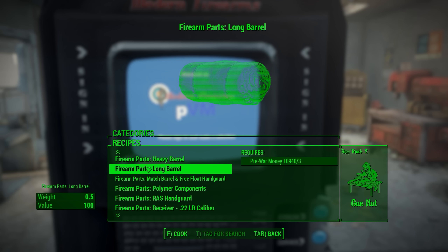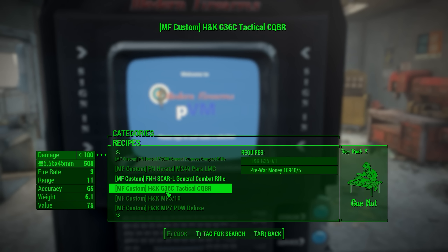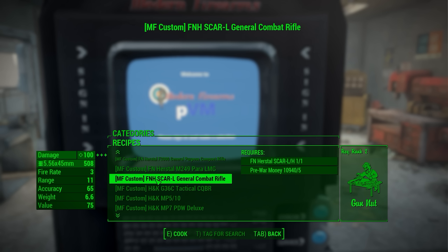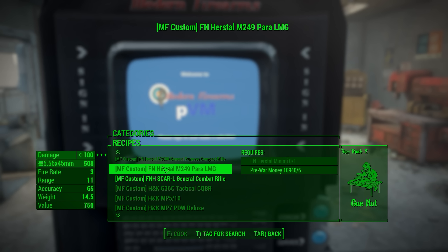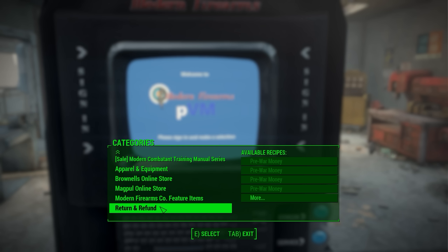These are all the firearm parts - I'll get into that in a second. We also have some featurettes. These are kind of cool - think of them as custom weapons. Right now I have a Scar L in my inventory, so I can buy the MF Custom Scar L which is going to upgrade it ever so much and do a bunch of upgrades rather than me doing it personally.